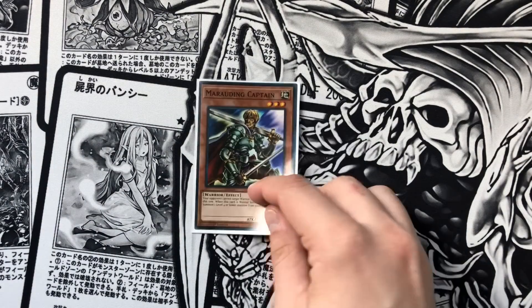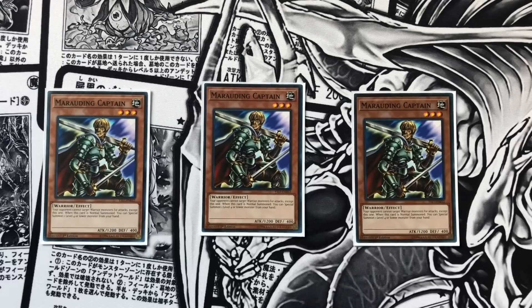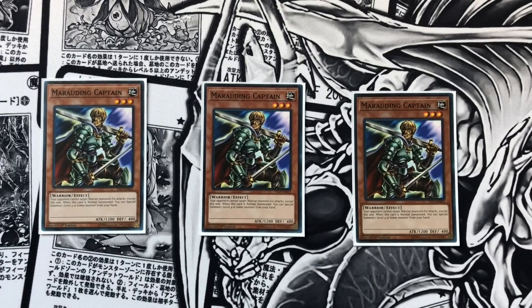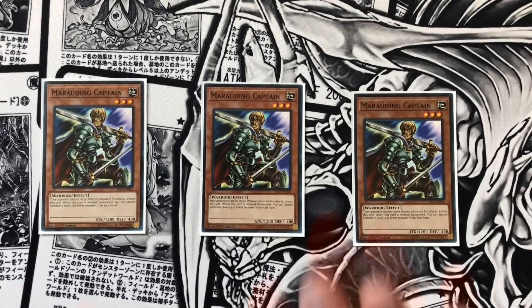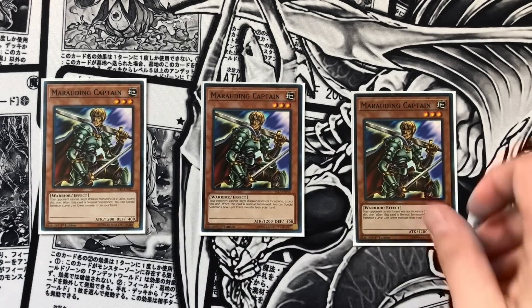We are playing our official new normal summon — we are playing Marauding Captain at three. When this card is normal summoned, you can special summon one level four or lower monster from your hand. So if you open this with Unizombie, free Needle Fiber. You open this with any other tuner, free Needle Fiber. You open this with any extender, it's a free plus one. And what's really cool about this card is that you can't ash it because it summons from the hand, so you are guaranteed that extra body.